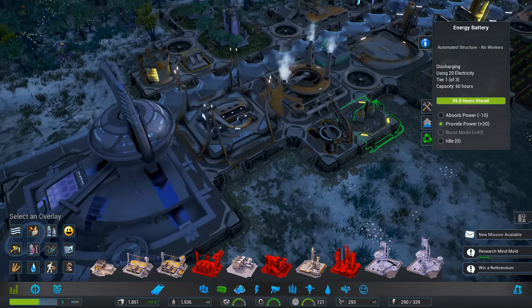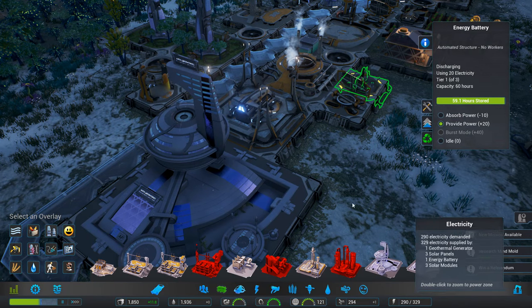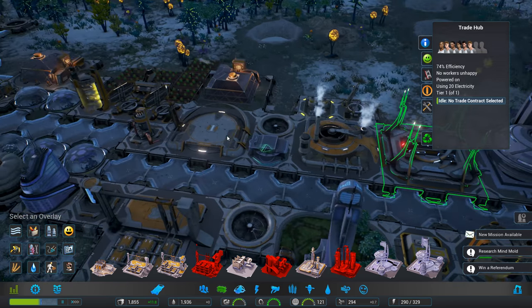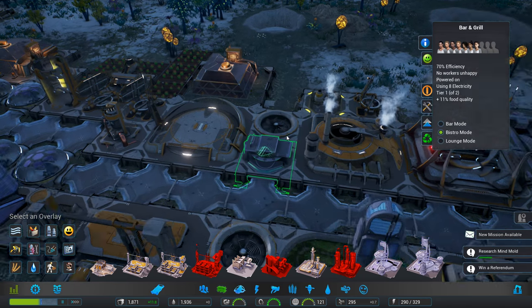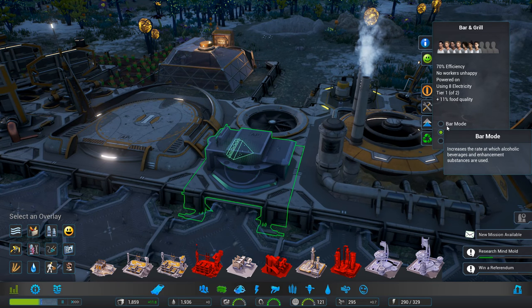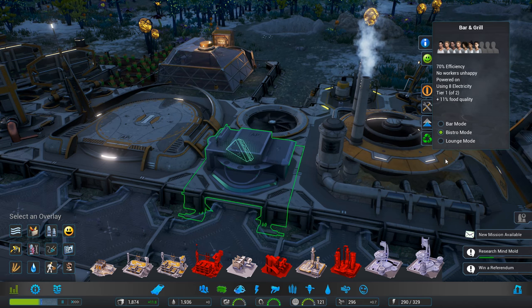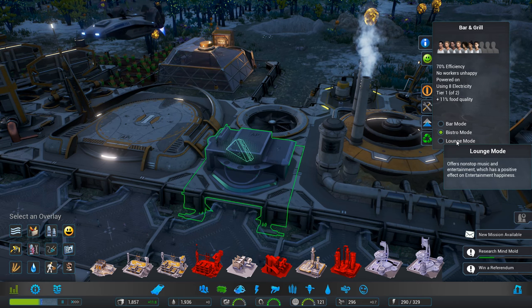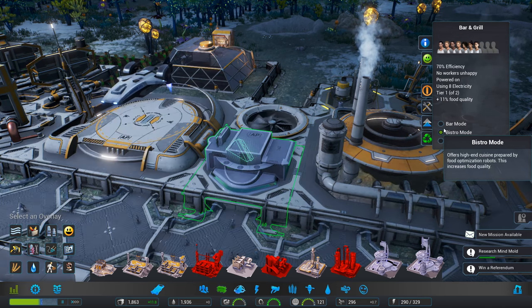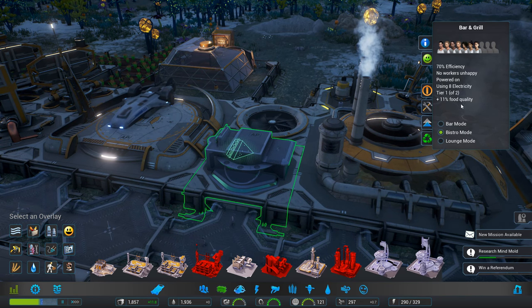Can that provide power? We've got enough power here — why is it saying insufficient power? I don't get that. That's the trade hub. Bar mode — increase the rate at which alcoholic beverages and enhancements are used. Bistro mode — high in cuisine. Lounge mode. We'll leave it on that one there. I don't understand why it's saying it doesn't have any power.